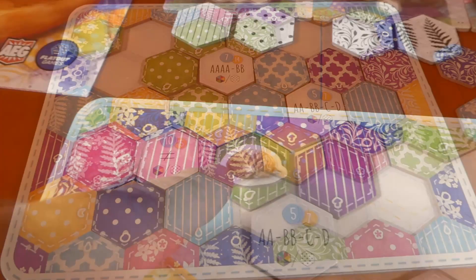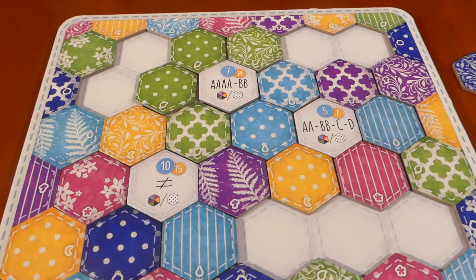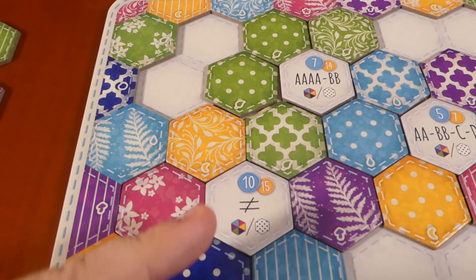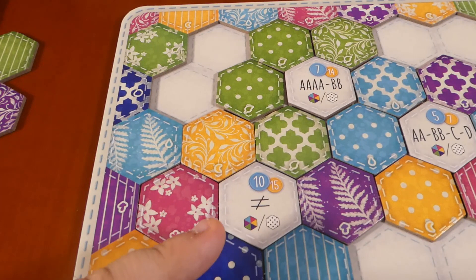The third way of scoring points is from these goal tokens. At the beginning of the game you get six of these, randomly shuffle them, draw four, and choose three to put on your board. Each token has a points value in blue and a points value in yellow. For the blue points you need to fulfil either the colour or the pattern, depending on what the goal is. For the yellow number you need to do both the colour and the pattern.